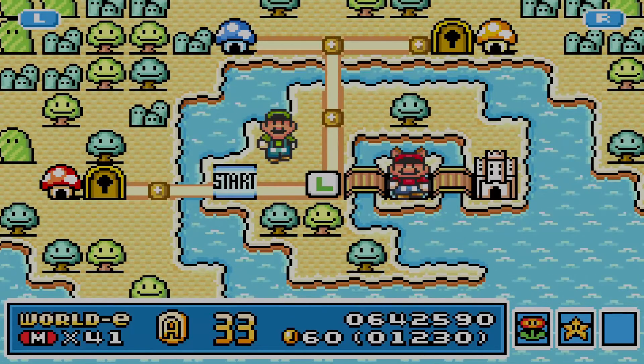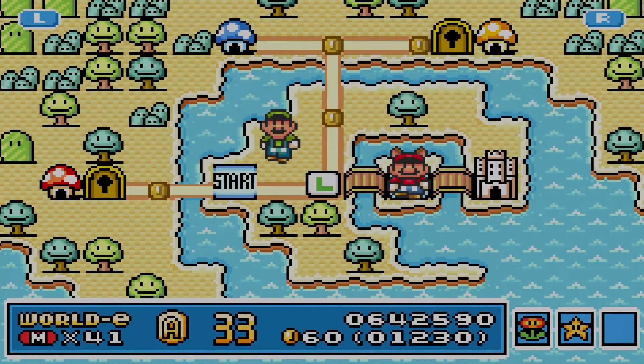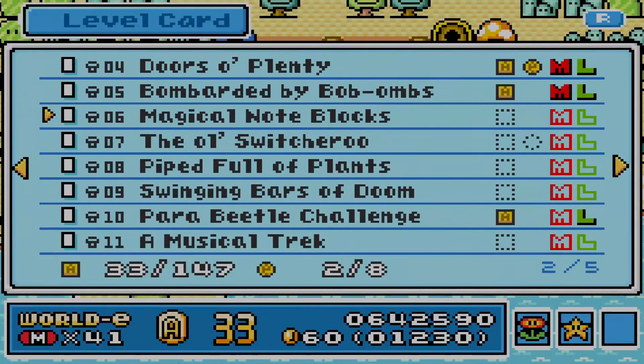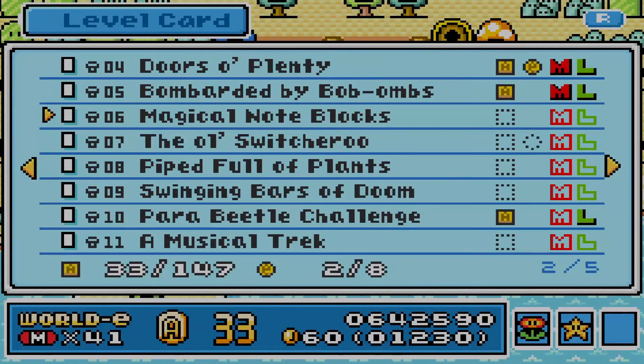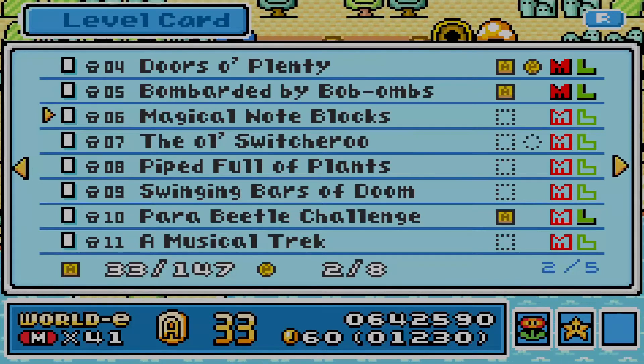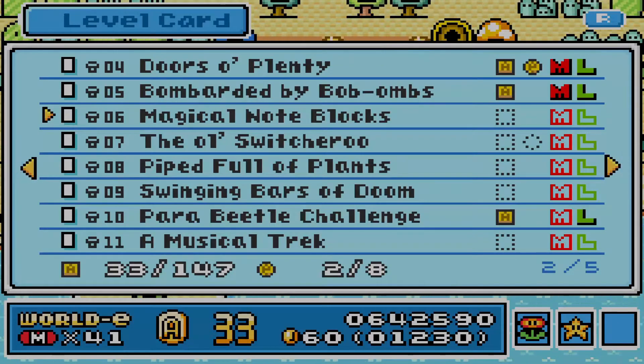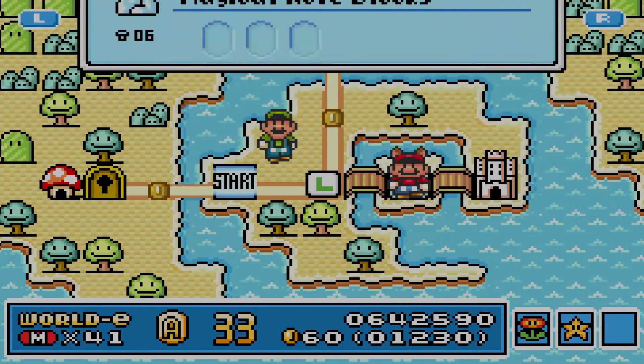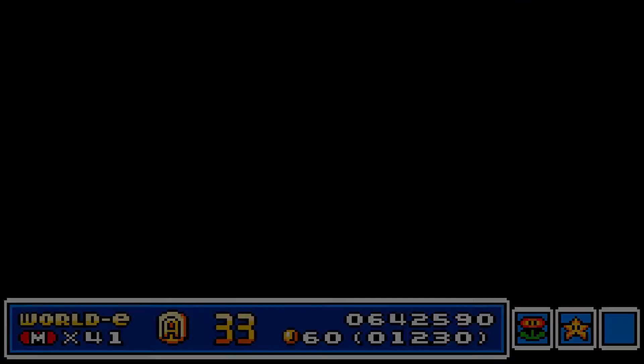In the last video we did a kind of tank level, Bombarded by Bombs, and in this video we're going to do Magical Note Blocks. This is stage 6, Magical Note Blocks. There are 3 A-Coins — let's do it.